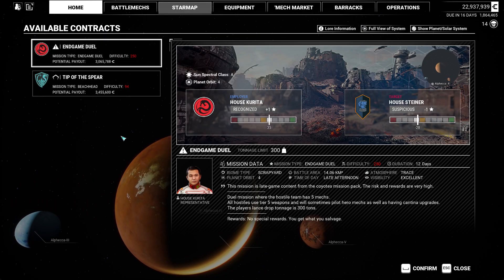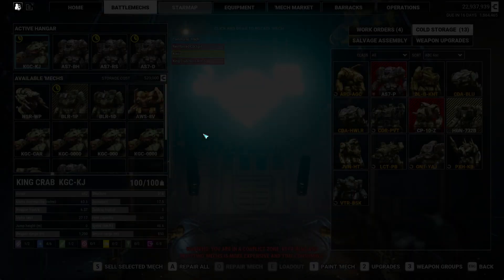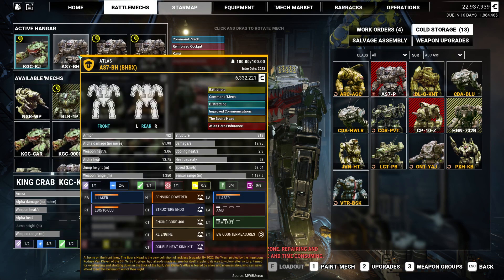300-ton limit. Hostiles have five, all hostiles are tier 5 — may have hero mechs. Drop tonnage is 300. No special rewards; you get what you salvage. So who are we going to take? We're going to take 300-tonners. I think we're going to take Kaiju here; the weapons will do good damage on four of them particularly. We're looking really at DPS here, so it's got to be Boar's Head.